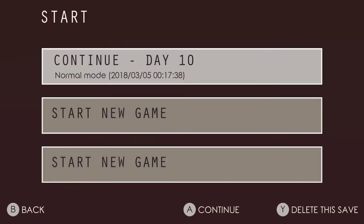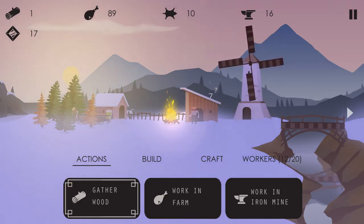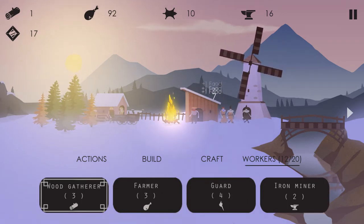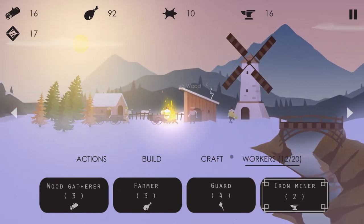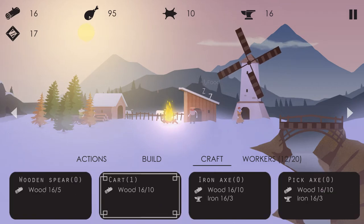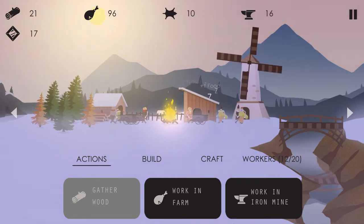Starting up and I'm on Day 10 currently on Normal Mode. It starts out really, really slow in this game. You just have your one little guy, and you gather wood ten times to build the bonfire. Then people start showing up to the bonfire and you can put them to work. So obviously I've got three wood gatherers, three farmers, four guards, two miners — and the guards do die. I've had a couple of guards die in this playthrough already.